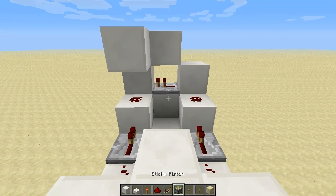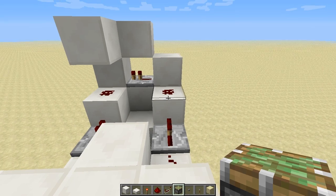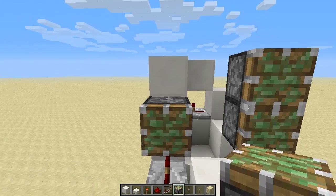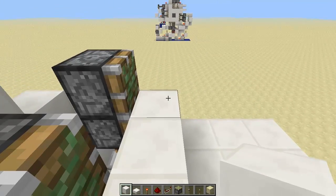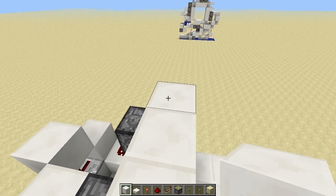We can then catch the edge of this redstone's hitbox and place a piston here facing in, and one on top of it — and the same on this side, and the same on this side on top of that. We can then place door material in front of those and in the middle, and bring that up to 3 blocks in height.